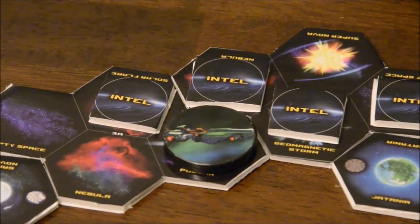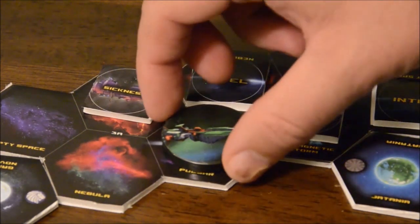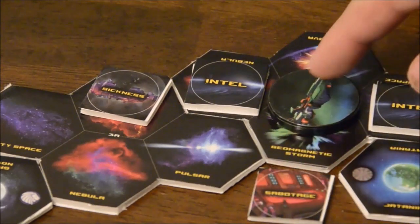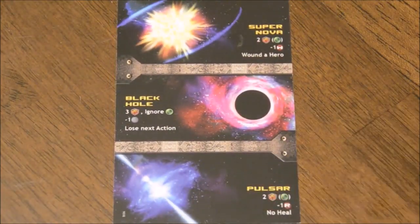Every turn of the game is broken down into 5 phases. First is Recon — wherever the ship is on the sector map, you can flip one adjacent intel token over to see what you'll have to face there. Next is Moving — you can move the ship to an adjacent sector. While it is dangerous, if you move onto a sector that has not yet had its intel token flipped, you can do so immediately and resolve it. However, when you get to a new sector, you must first resolve any cosmic conditions — inherent features of the sector, everything from a black hole that damages the ship to a nebula which blocks Recon.